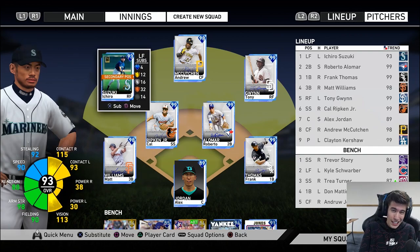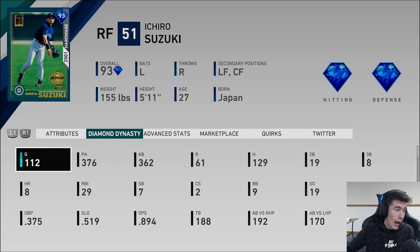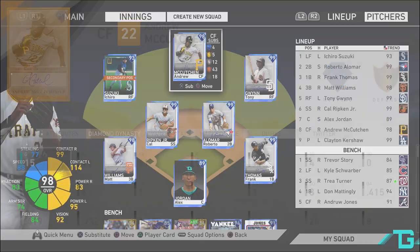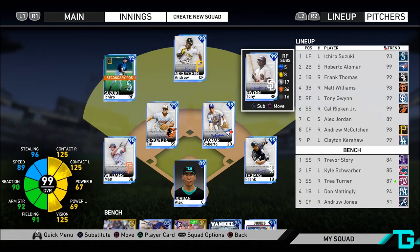Duke Snider would go in the outfield. It's tough because if you guys want to see my stats, I'm batting .356 with Ichiro, .415 with Andrew McCutchen — about a fourth of that is Battle Royale though. And then .334 with Tony Gwynn. All these guys I'm doing well with; I'm doing the worst with Tony Gwynn.